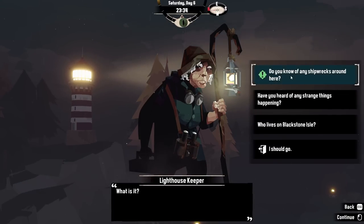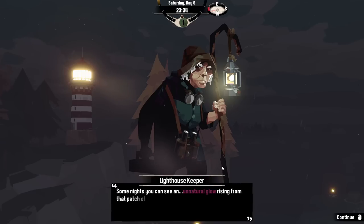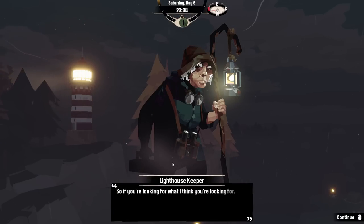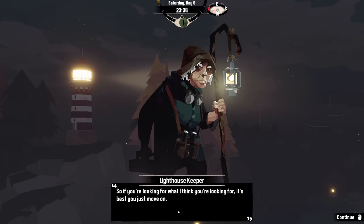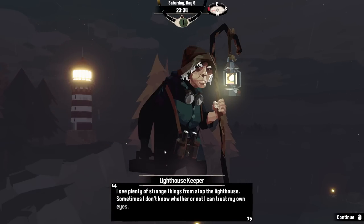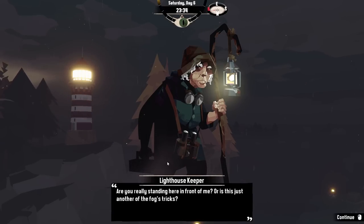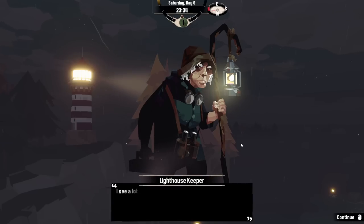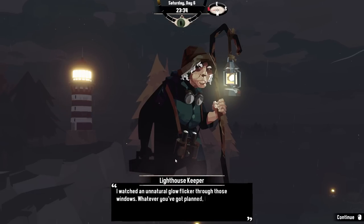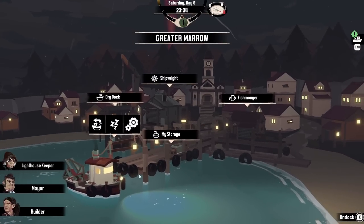We ask the lighthouse keeper about shipwrecks. She eyes us suspiciously: 'There's a spot near the back of Greater Marrow where the current carries in wreckage from the sea. Some nights you can see an unnatural glow rising from that patch of dark water.' She warns us to move on. We ask about Blackstone Isle — she saw an ill-fated boat return and an unnatural glow flicker through those windows. 'Whatever you've got planned, I hope you know what you're doing out there.' I don't.